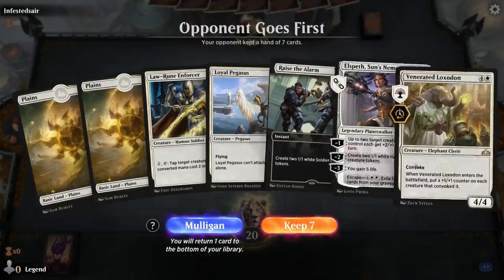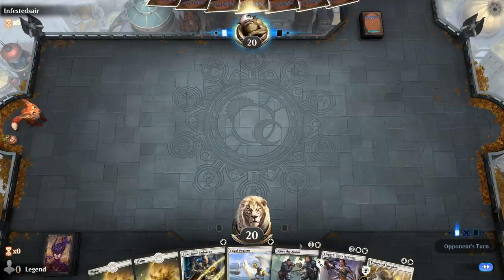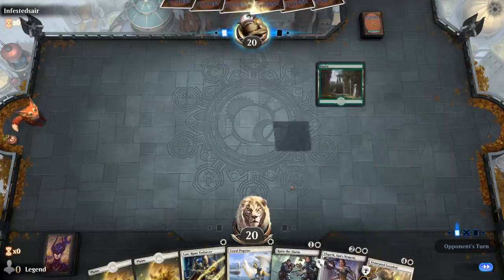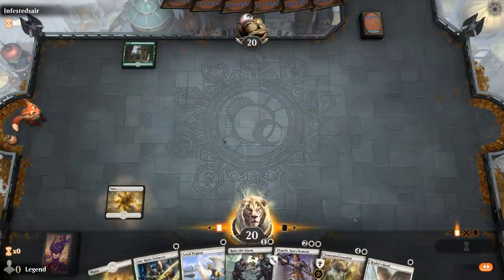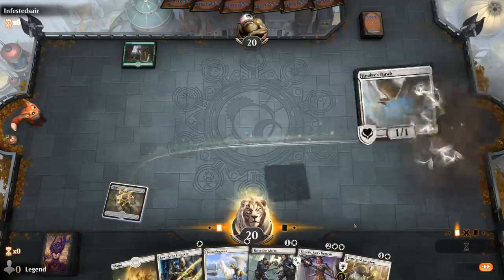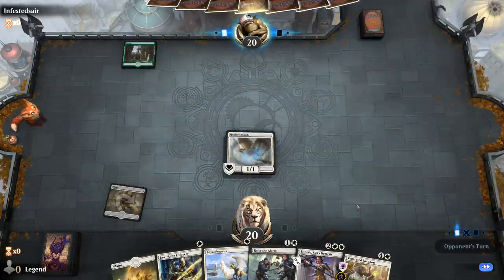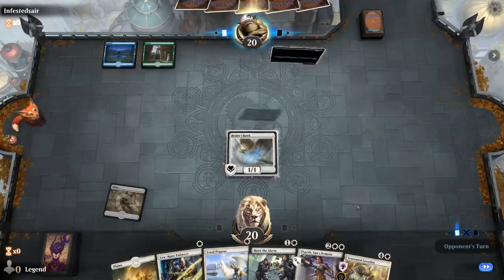We're on the draw — hand seems pretty decent, especially thanks to the Loxodon, and Raise the Alarm plays very well with it. Don't want a Pegasus on turn 1, so Hawk makes more sense. Opponent is on Blue-Green with a Paradise Druid.